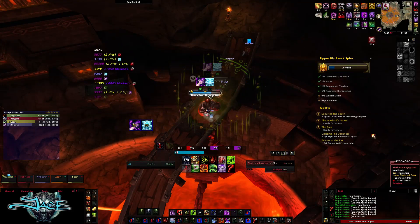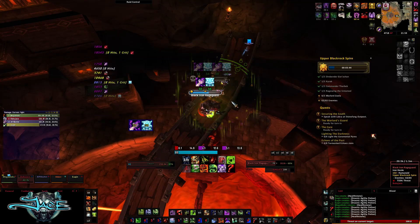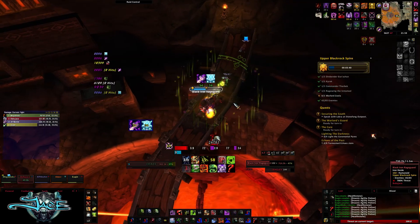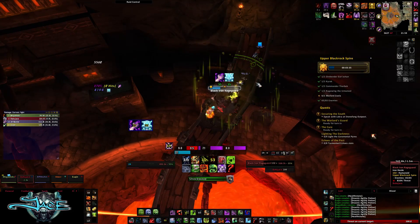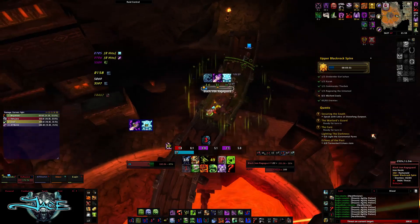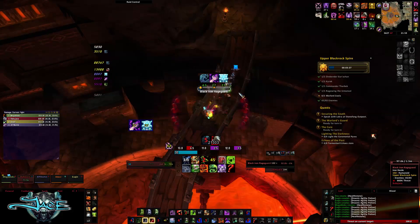Don't face the Shockwave towards your other party members. Once you've killed both of these, use all your cooldowns — your potion, make sure you pre-pot, and Lust — everything on the last boss, Warlord Zayla. She's kind of hard at first, but once you get the pattern and how the fight works, it becomes pretty easy.